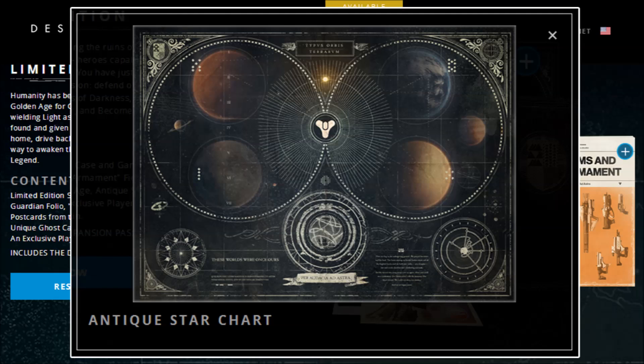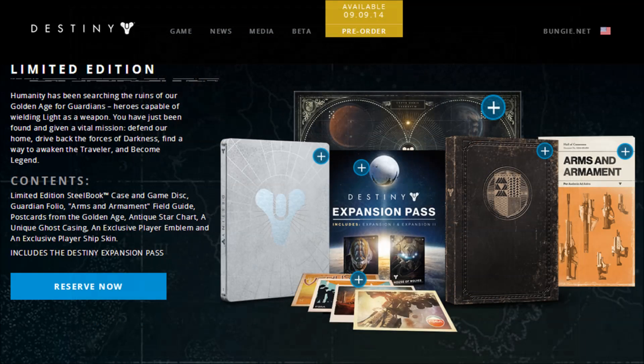If you want early access to the Vanguard Armoury as described in the Digital Guardian Edition, you actually need to pre-order the Limited Edition from participating retailers — it doesn't come included in the package like it does with the Digital Guardian Edition. You get all the cool stuff for under $100, and while it's more expensive for UK gamers, it's still more affordable than the Ghost Edition. But if you want everything Bungie has to offer, I'd suggest saving a few more dollars and pounds and going for the Ghost Edition.